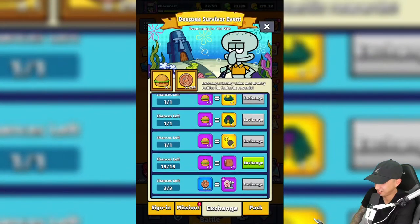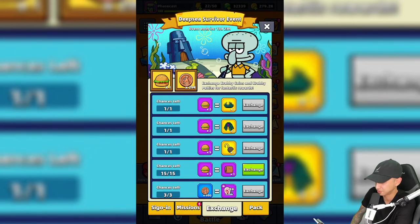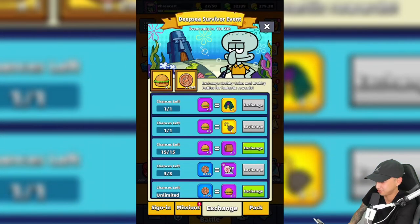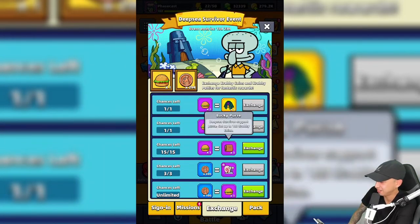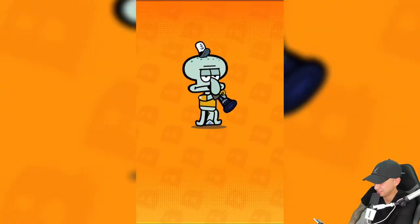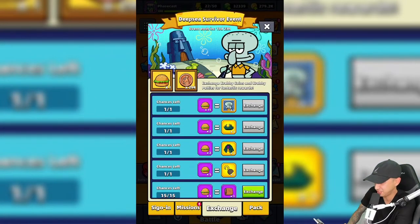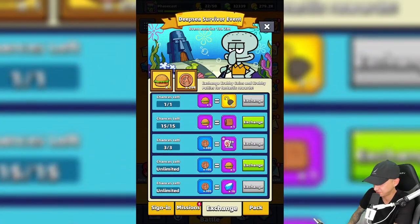Here's the lucky purse - 'Deep Sea Survivor Support Purse', get up to 100 crabby coins. You can exchange crabby coins. It would be funny to exchange crabby coins for burgers and then use the burger to buy a crabby patty. It takes 15 burgers to get this item.